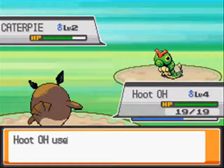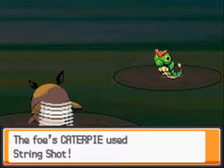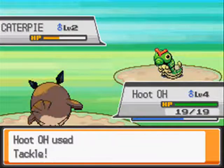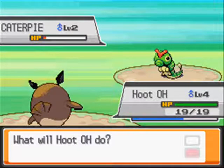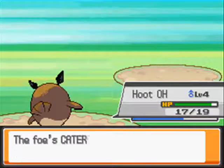Caterpie is just being annoying and using that String Shot move. I'm gonna use Tackle next turn — he's gonna go down. I just use Tackle and it doesn't kill me.